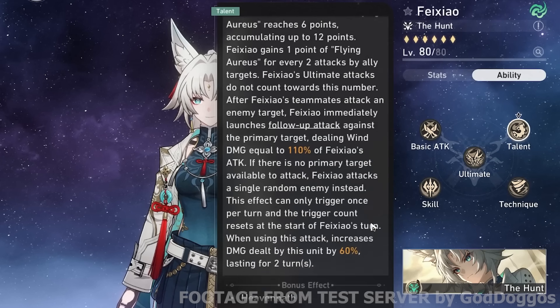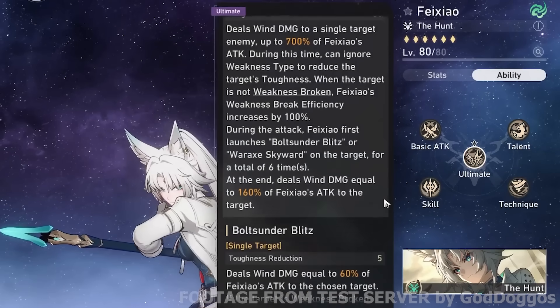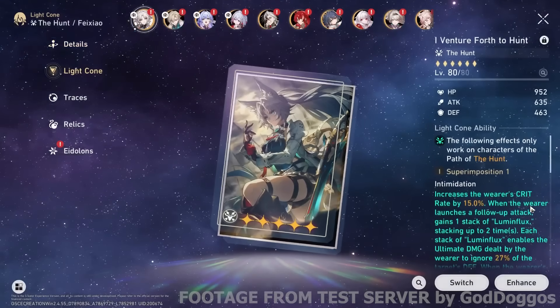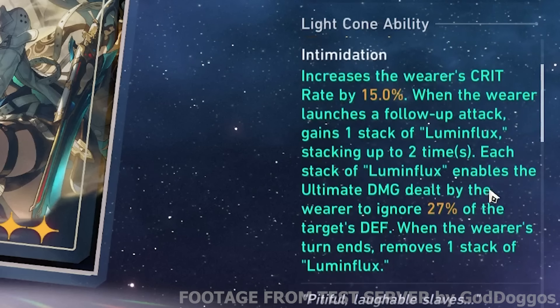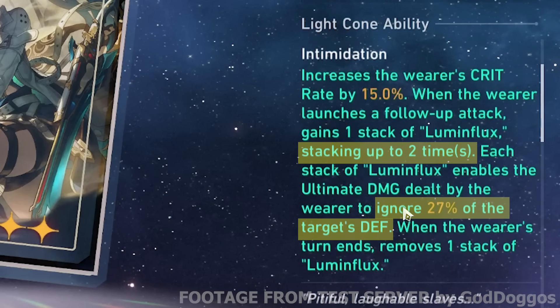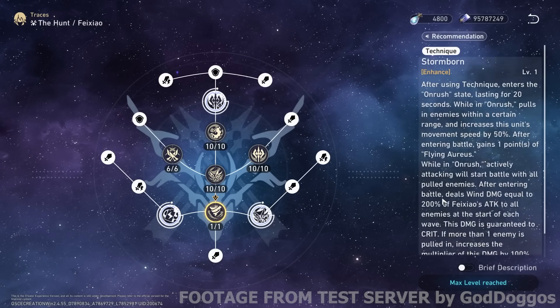We got the skill here and the talent — pretty lengthy stuff. Here's the technique, and we have the ultimate, which is the longest one in a while. Like, you can scroll forever. And here we have the light cone, which is one of the most insane light cones, in my opinion. You get 15% crit rate and up to 54% defensive roll. That's a lot, man. And here are the traces, which I'm pretty sure it's just the same thing.